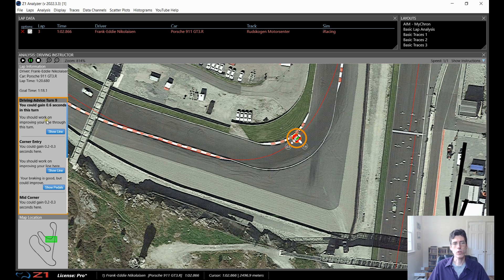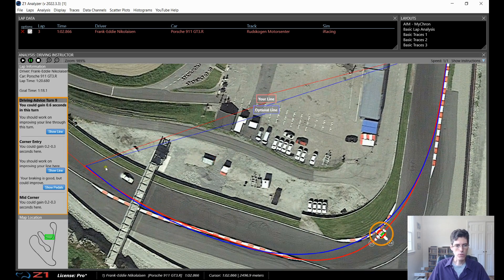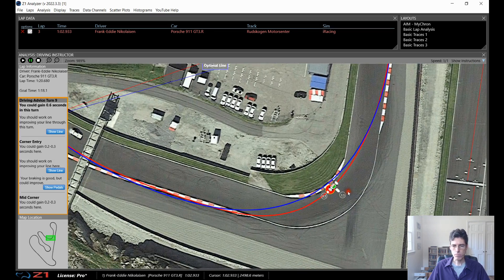It says the first thing is you should work on improving your line through the turn. I click 'show line' and it gives me — the red line is what I'm doing and the blue line is an optimal. As you see coming into it, I'm pretty good coming in, using the curb and everything. But I'm turning in a little bit later and I'm not using all the curb that I could be at the apex, and then my track out is fine.